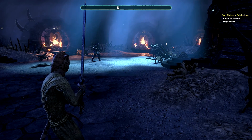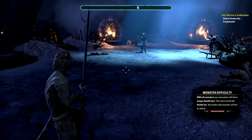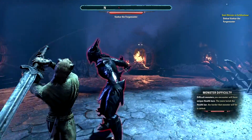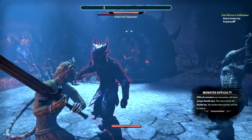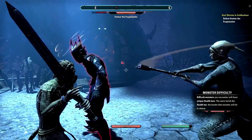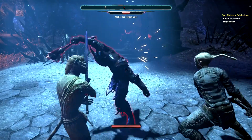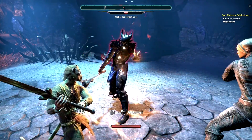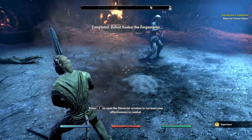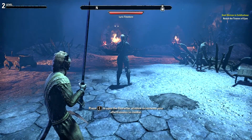So we woke up in Cold Harbor, which is Molag Bal's personal realm of hell, more or less — they don't call it hell in Elder Scrolls but it more or less is. There's a lot of death going on here. Basically there's a prison riot and we're escaping along with the other prisoners. We hooked up with this woman who knows a guy called the Prophet, who has a way to get us out of Cold Harbor. And as you can see, that enemy made us use all of the skills we have learned — I had to block and interrupt spellcasting.